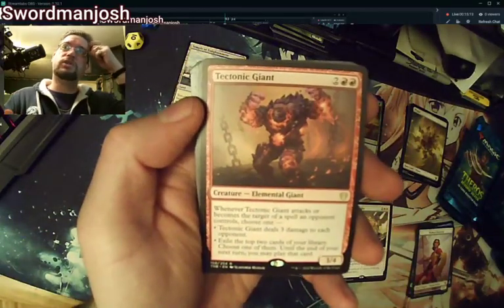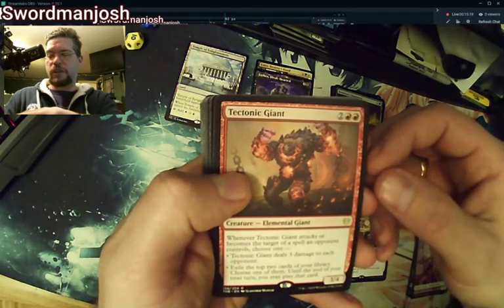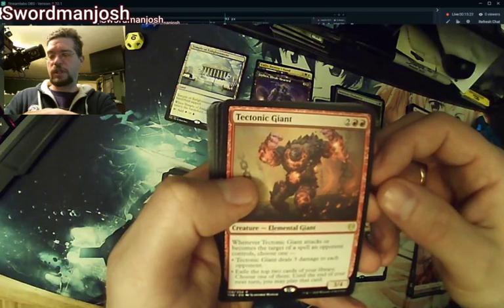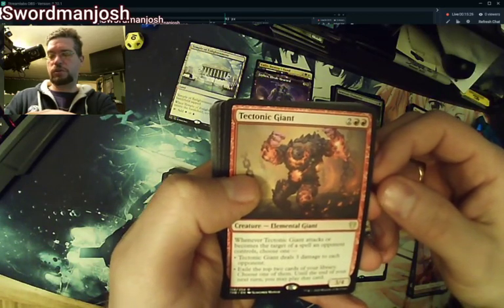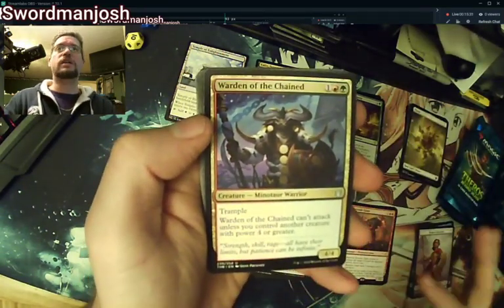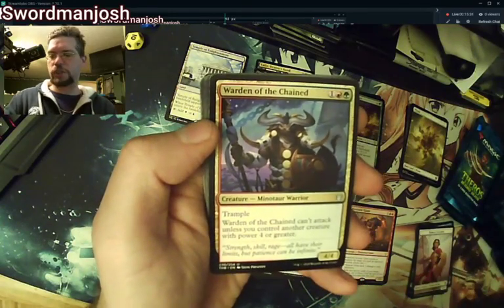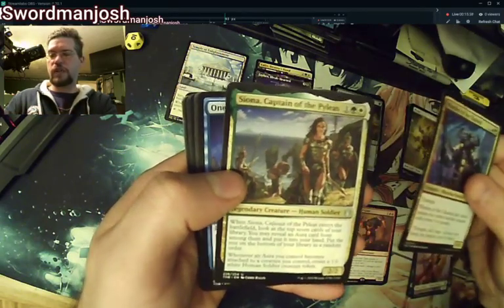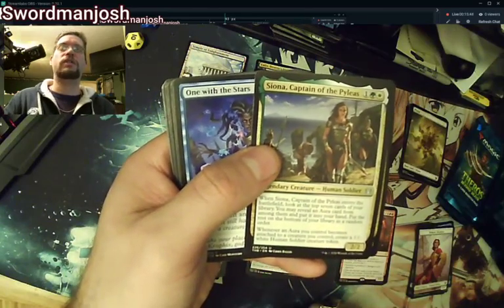Tectonic Giant — when it deals three damage to each opponent, that's whenever it attacks or becomes the target of a spell an opponent controls. Probably not a card I'll play with. If it was an ETB effect I could abuse that, but since it's on an attack, not so much. Warden of the Chained, Psiona Captain of Pileas — that's one I may make a pauper commander deck around.